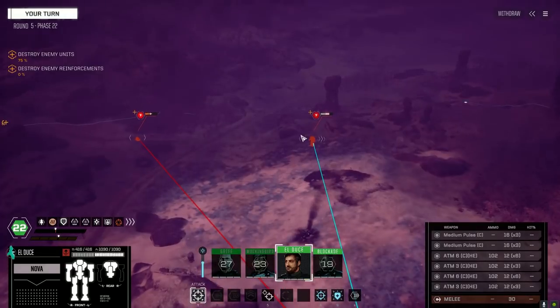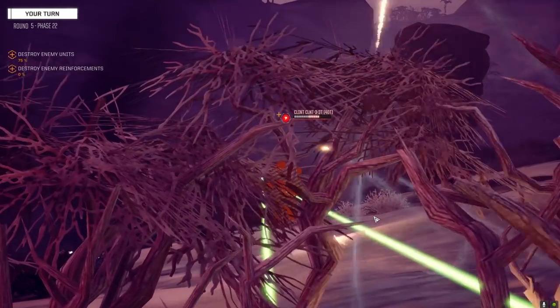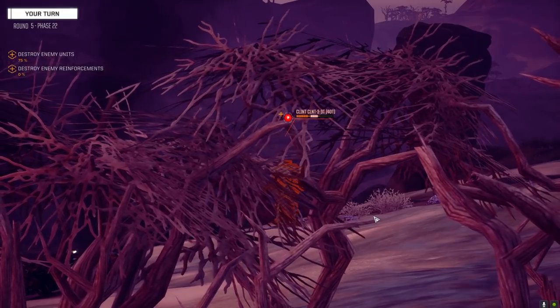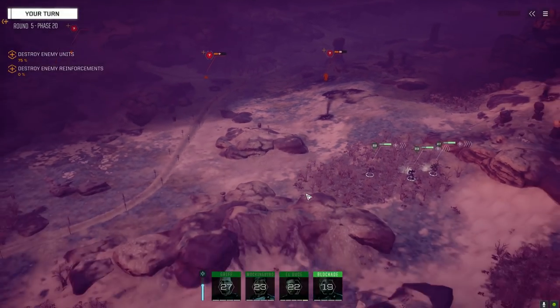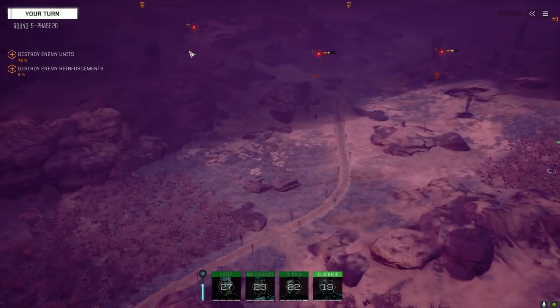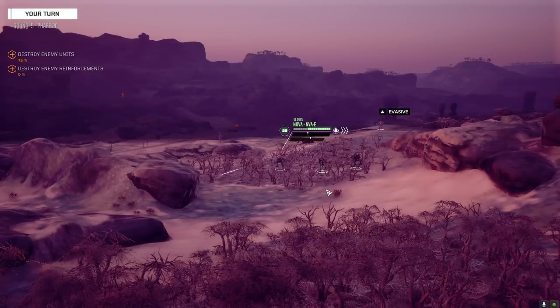If she dies in this campaign I'm gonna be so sad - I'll just quit playing. I'll have to retire Griff, he'll be so grief-stricken. Let's just use normal ammo on this guy. Scored a critical hit - you certainly did. It's weird having El Duce and Blockade have the same voice. Oh badass. Okay Blackjack - oh they can finally see us! What's up, Clinty? You sure ain't no Clint Eastwood.